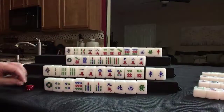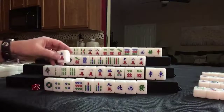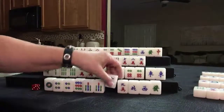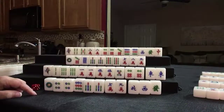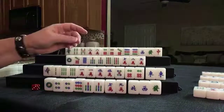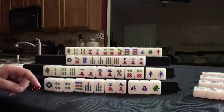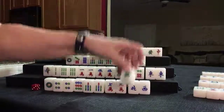Okay, we're going to draw down here. Seven crack. Let's get rid of the honor — there's a 7, 8, 9. Seven, eight, nine — we have a 1, 2, 3 out. Seven, eight, nine would be two terminal chows. I don't think we want that, but let's get rid of this green dragon.